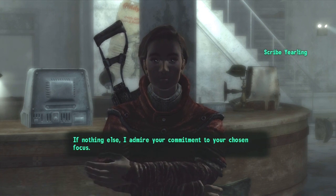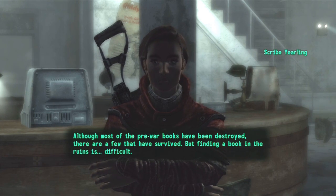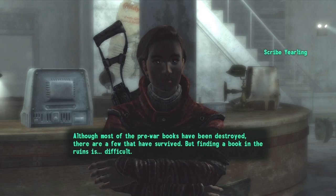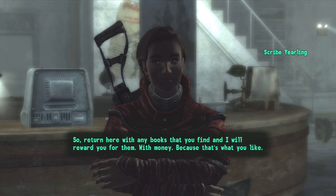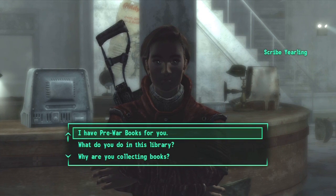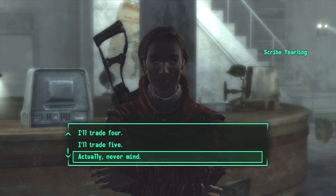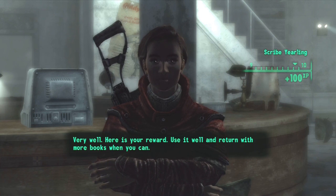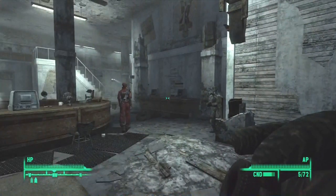She admires my commitment to money. Her task is to collect the written works of those who came before to supplement the Brotherhood archives. Most pre-war books have been destroyed but a few survived, and finding them in the ruins is difficult. She says to turn in any books I find and she'll reward me. Guess what - I have pre-war books for her right now! Oh my god, I can just give her all of them at once. Holy shit, I just got a thousand caps!